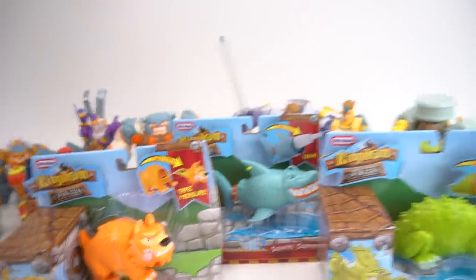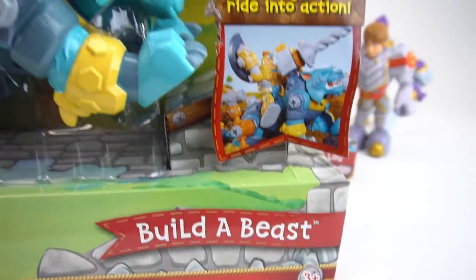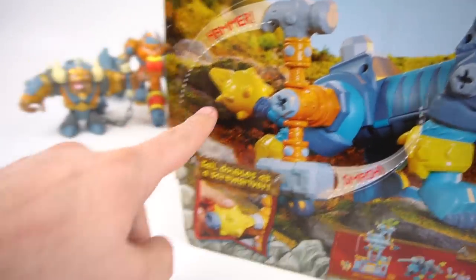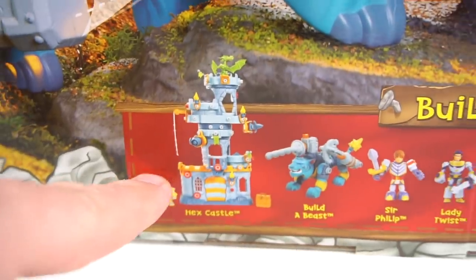Of course I've got to show you a fourth one — boom, look at this big giant one, it's Build-A-Beast! Build-A-Beast is a really funny cat, and Sir Philip rides him in all the episodes. He's got a lot of cool features: a grappling hook, a spinning drill, a hammer, and his tail doubles as a screwdriver. That's pretty cool. And then of course you get all these things to play with, like the Wreck-N-Roller. Soon I'm going to make a video on the Hex Castle — Build, Bash, and Remodel!